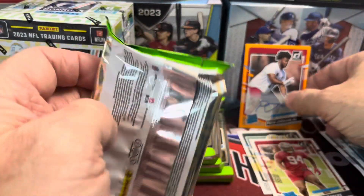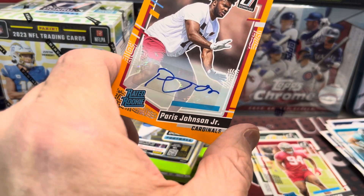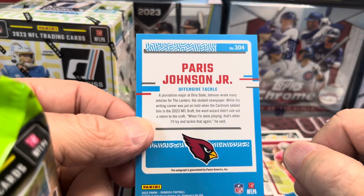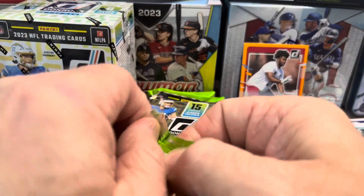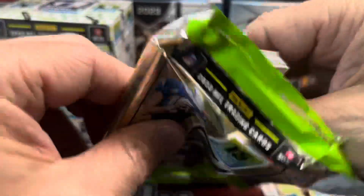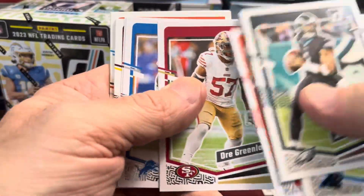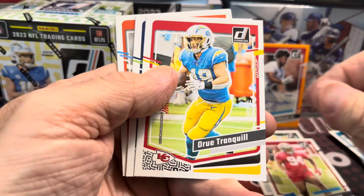It's Paris Johnson Jr. — sorry, I said Parsons, my bad. It's an offensive tackle, so not obviously a big name, but we'll take an autograph. It's a sticker autograph. Pretty darn good first pack — great way to start out the opening of 2023 Donruss Football.